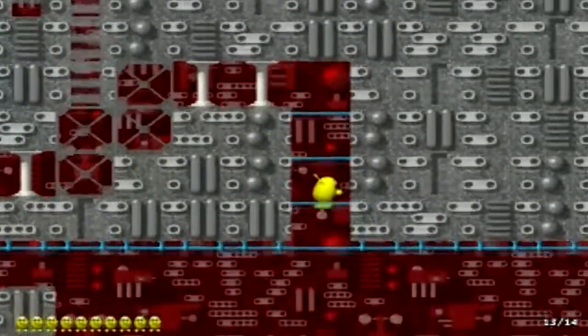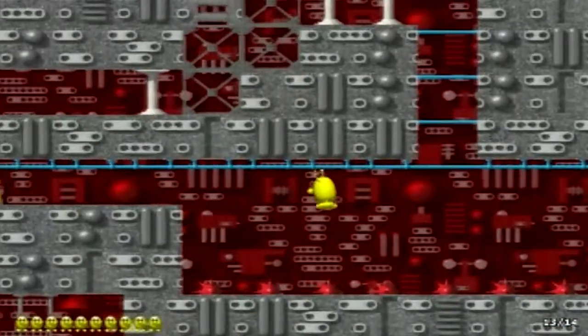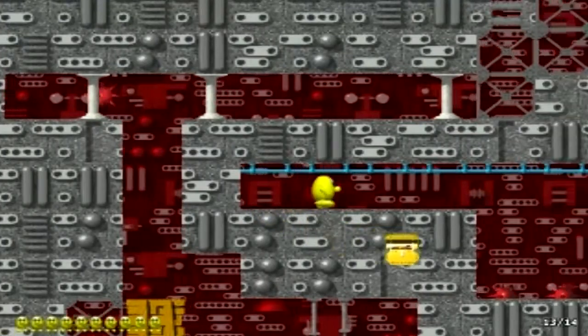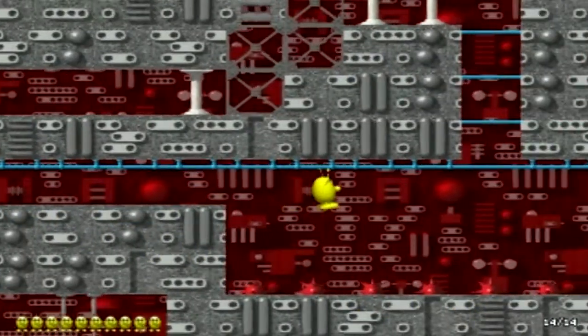And it's gone. The shield has a different appearance in the second game. Just like Barbara, it's in 3D instead of 2D. And the particles are different.